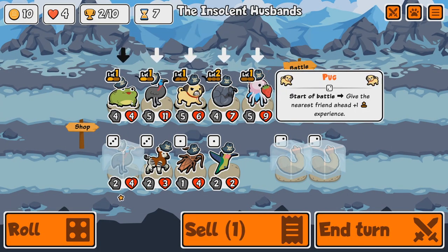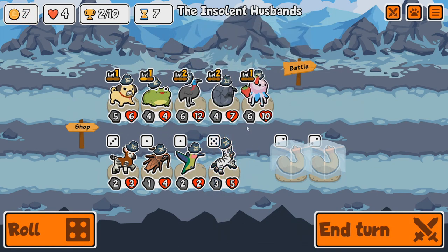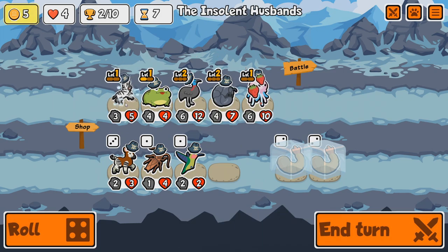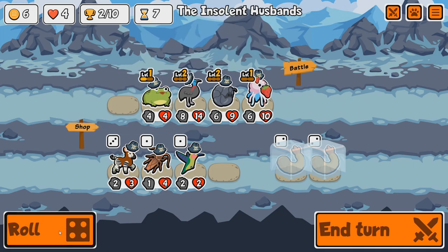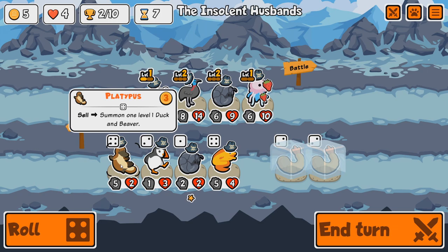Pug goes there. Cassowary. Zebra — buy-sell: give one random friend plus two attack, plus two health when you buy it and when you sell it. That's some big buffs right there. We've got another Pill Bug, an Eel — Eels are very interesting.